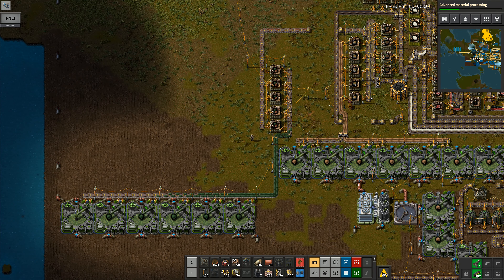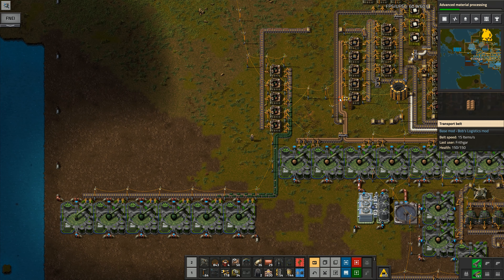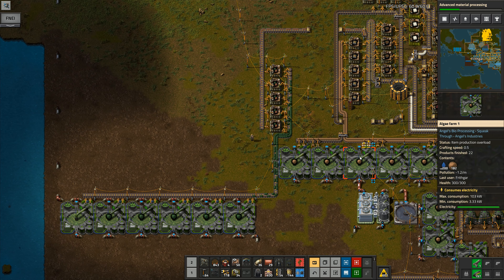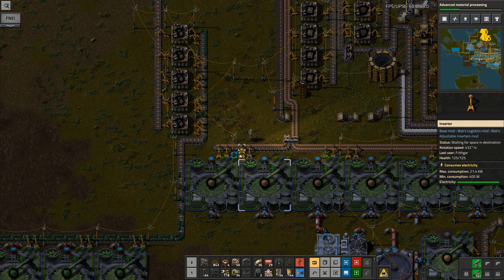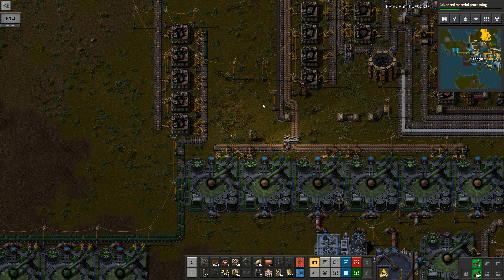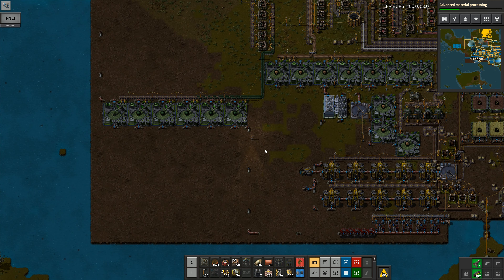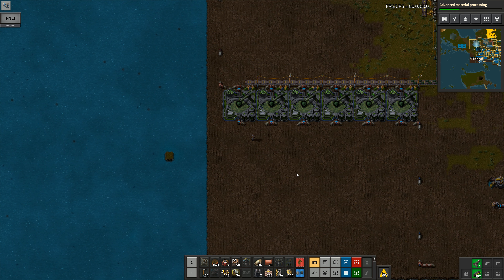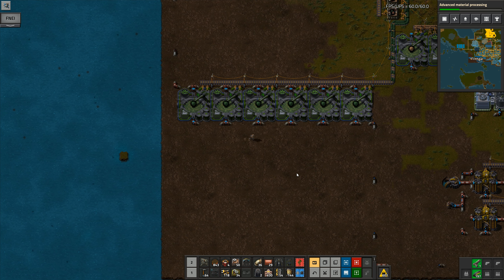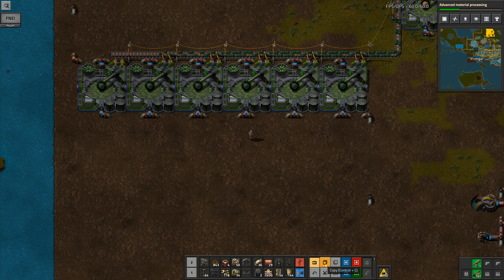With that running, everything's going to start being consumed — that's going in straight away. Something I didn't do was copy that recipe out onto those so it brings material in through there. That's the first line of them; I actually wanted to do more and I forgot to put a recipe into that one. So there's one line — I now want to extend that line out and down.